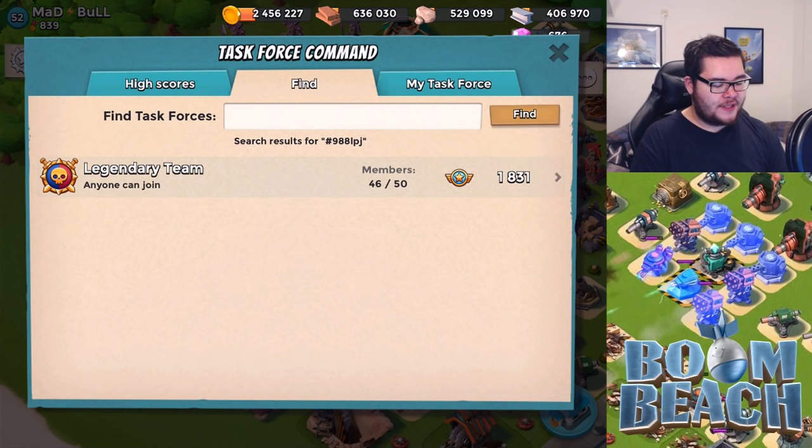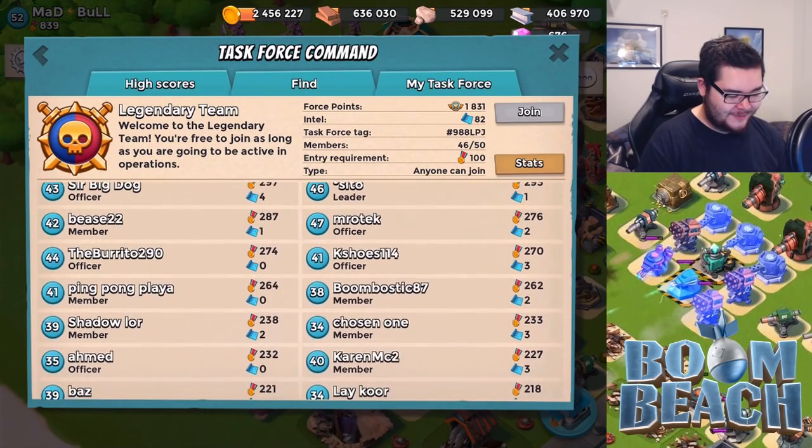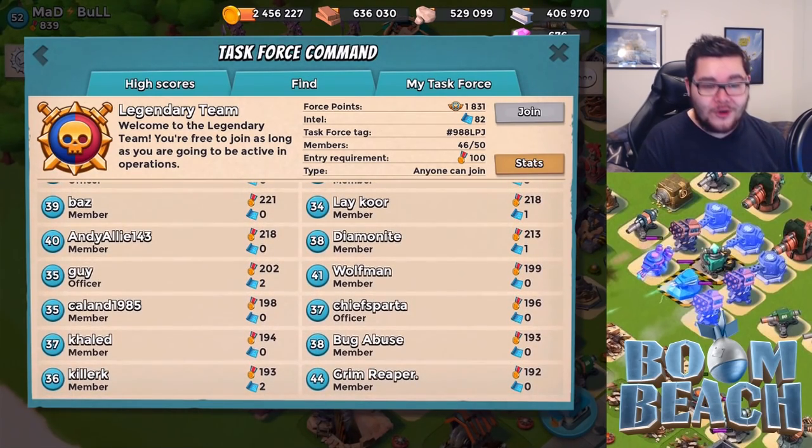We have arrived at the Legendary Team task force. They still got room for more legendary people, so if you want to join — they don't have a lot of medal requirements, so if you are looking for a low-level task force, join Legendary Team and tell them HyperWars sent you. That means we are looking at BMC, who is apparently a YouTuber as well doing vlogs, GTA, and more — shout out to him. We are looking at BMC, level 30 with co-leadership and 183 victory points.